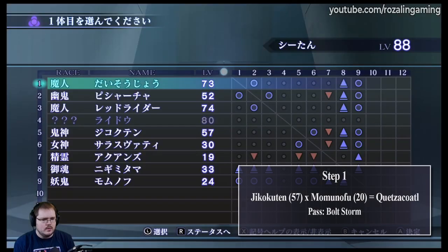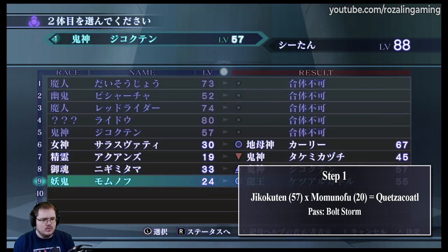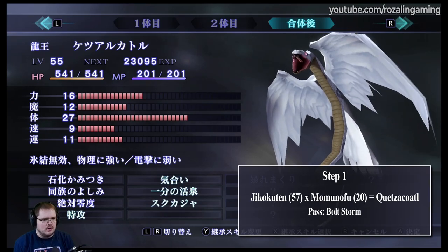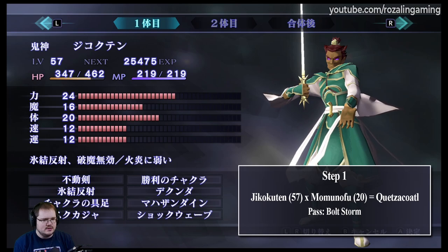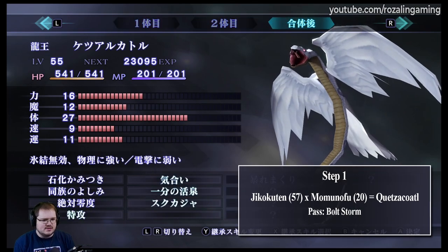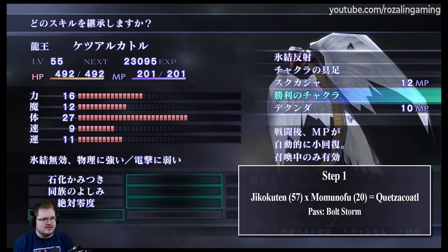For this first step, we want to fuse the level 57 Jikokuten with Momonofu in order to make a Ketsakadal. This is the Momonofu, this is the Jikokuten, and this is the Ketsakadal we're going to be fusing. At this stage, we are only concerned with passing down Bolt Storm.